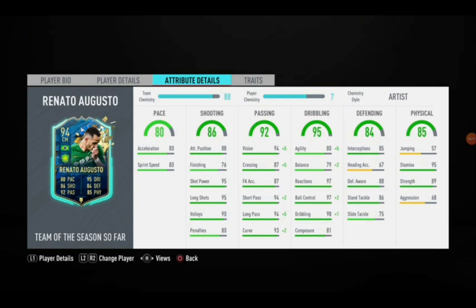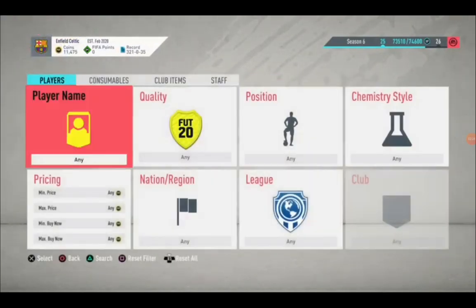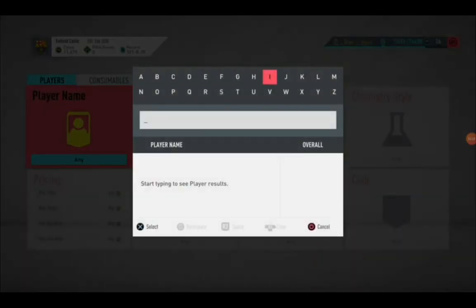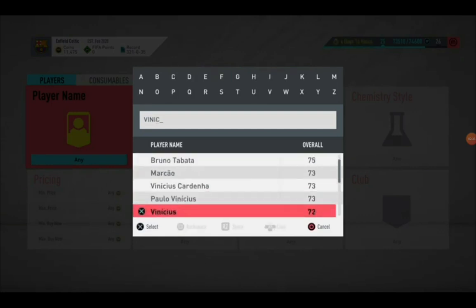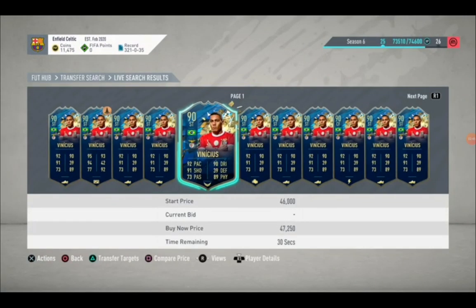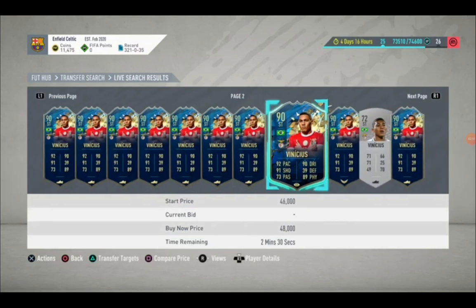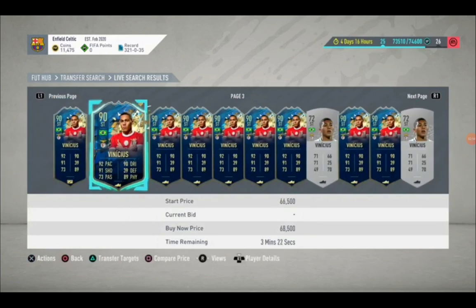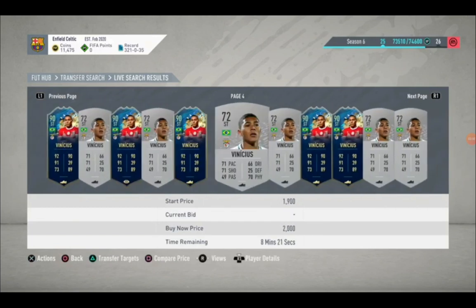I'm trying to get a few more Brazilian players into my team but they are quite expensive. Anyway, as you can see the stats are brilliant. I got this man for 35,000 coins — for a 90-rated striker with 92 pace, that is seriously ridiculous. This is Vinicius 72, not Vinicius Jr. The cheapest you can find is about 41,000; on a good day you might get lucky, but he really averages between 40 to 45 thousand.